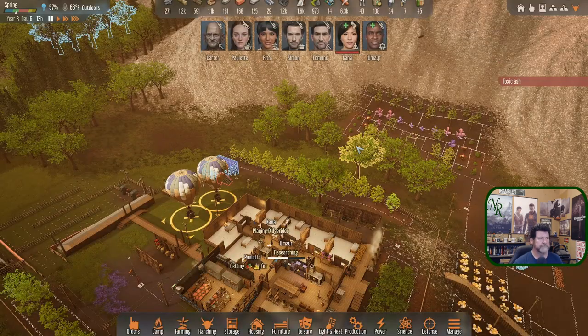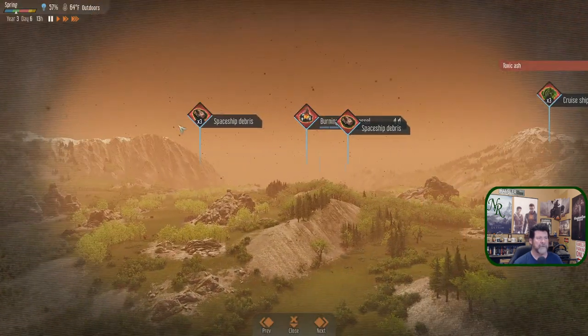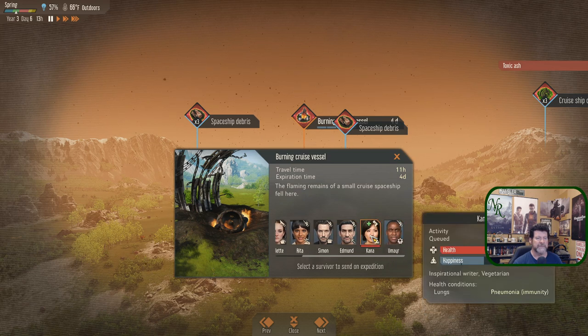Will they need high physical? It said there might be something interesting or a survivor. Just remains of a cruise ship — I don't think we're going to find ore, we may find scrap metal. I have a feeling we're just going to find items. Let's do it. Simon had a meal — his happiness is pretty low. Carter's busy, Edmund's busy, Kana's getting better. Umair is maxed out but he'll be outside the entire time with negative fifteen the whole time he's gone. Let's send Kana.